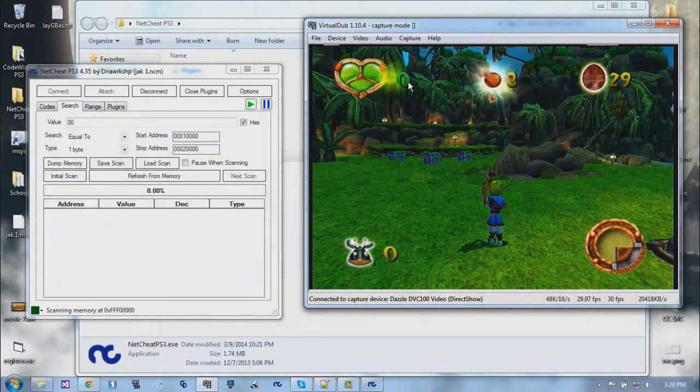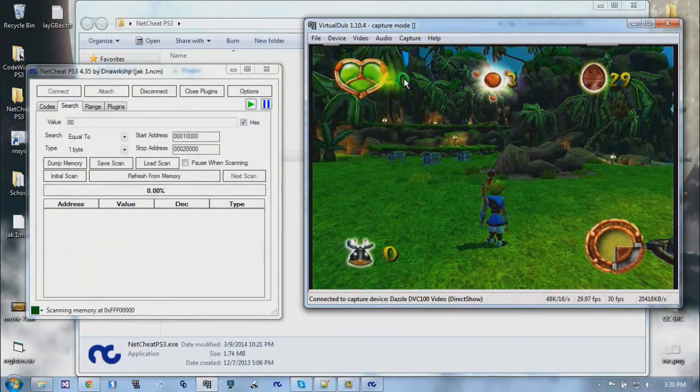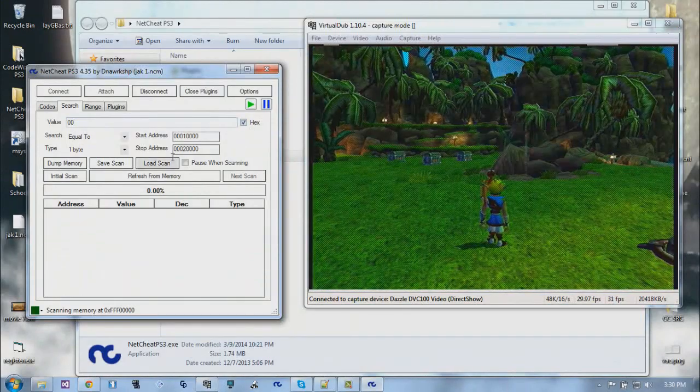If you get hit, it decrements the counter to zero if it's at 50, rather than affecting the health segments. But if the counter is at something like four, it'll decrement the segment and keep the four. Because it maxes out at 50 and doesn't use decimals, I'm going to assume it's an integer, and also one byte, since it doesn't go past 255 which is the max for a byte.